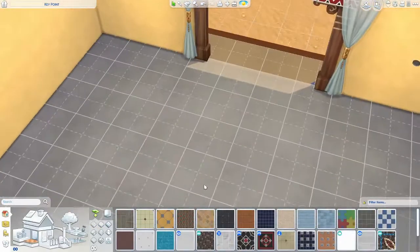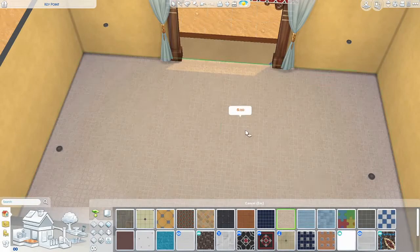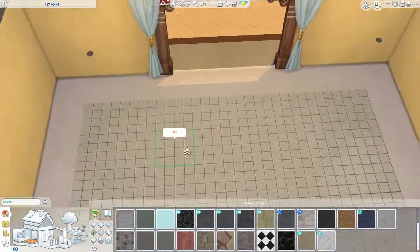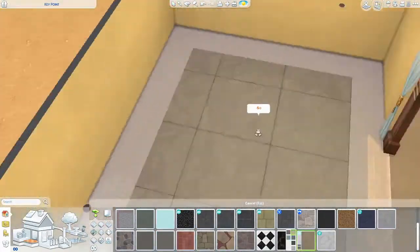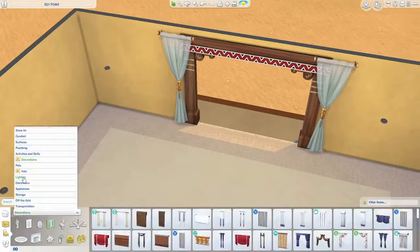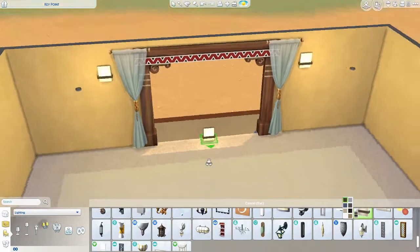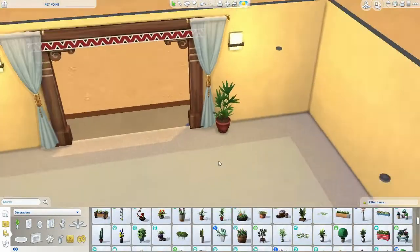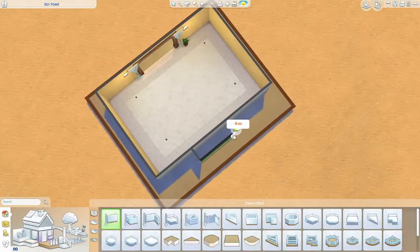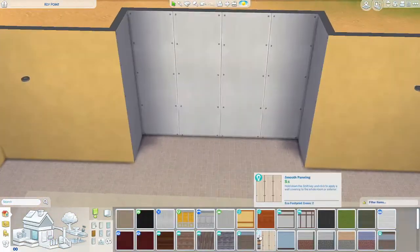I wanted to do this one especially since we got the rental lots available. With the newest update and the release of The Sims 4 Snowy Escape, you can now have rental lots in any of the residential worlds, in addition to the already provided vacation worlds like Granite Falls and Selva Dorada. So now you can make beautiful vacation homes in Sulani, which I think is perfect for this kind of thing.